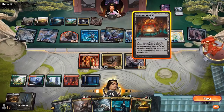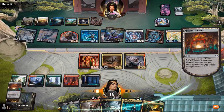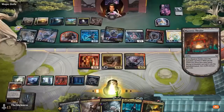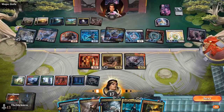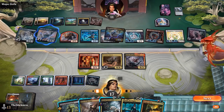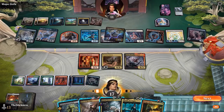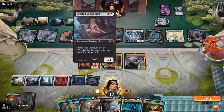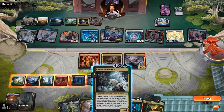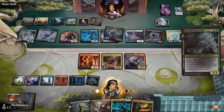He spent too many turns not drawing lands — screwed on mana and on color, which is a hand he probably needed to mulligan. But he had the magician and drew the Fleetfoot Dancer that put him up on life, so he figured he'd have enough time. Now he's getting an island from the Maestros theater fetch land, and here's Bortuck — it's going to bring something back into play, presumably an Outrider.